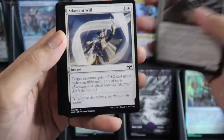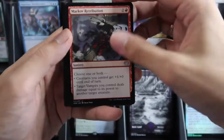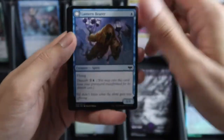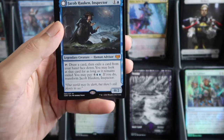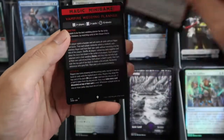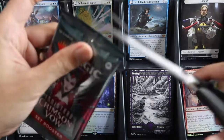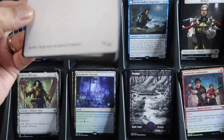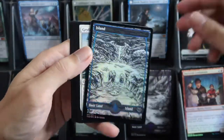One, two, three, four — commander slot is uncommon, showcase, and our mythic is Geralf, Harnessing the Stitcher's Art — yes! And then a foil Daybreak Combatants, and then a foil Daybreak Combatants. Foil island as well.